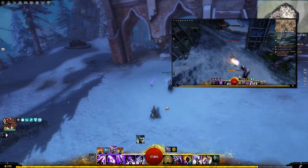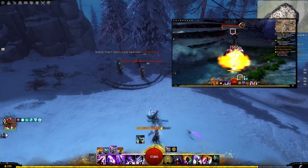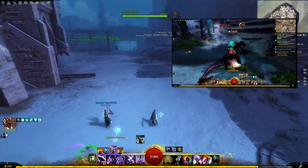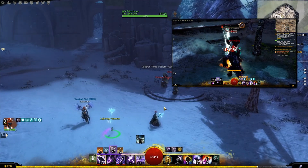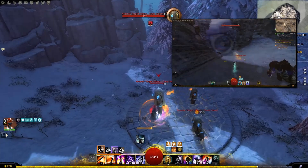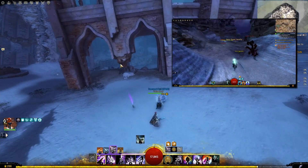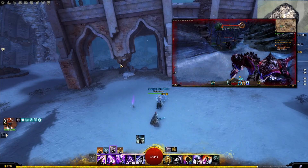The reason quickness on Elementalist is so much fun is that you have so many skills to use — so many at your disposal — and without quickness there's no way you're going to use all the skills you want before the others come off cooldown. With quickness you can actually use all the skills and eventually run out of skills to use on Elementalist for the first time. I'm watching your quickness uptime and it really is sticking — it's 100% quickness uptime.